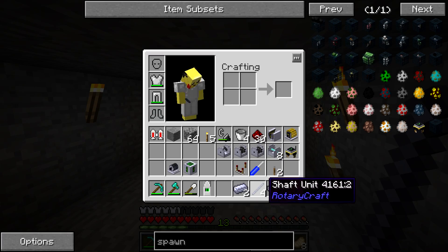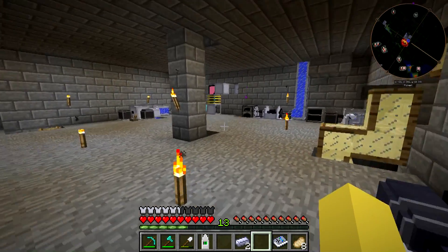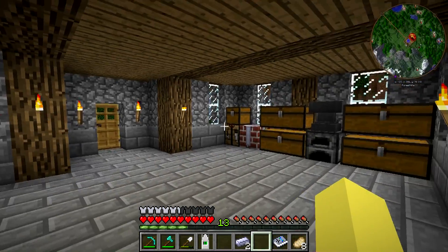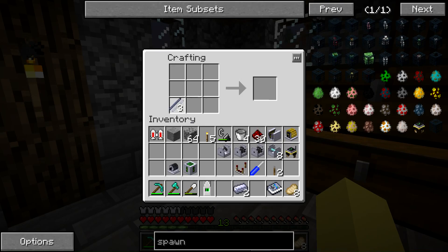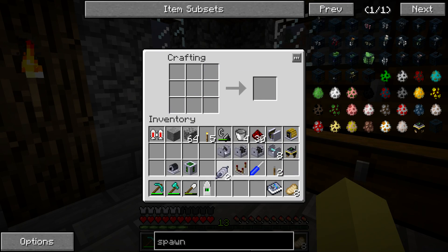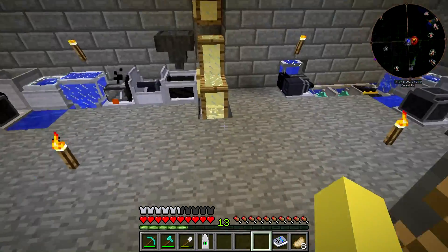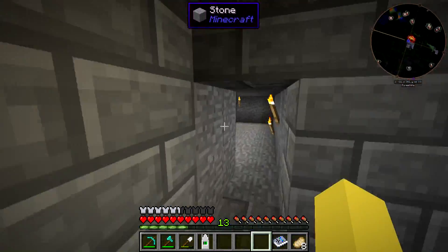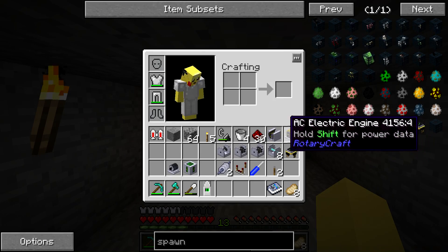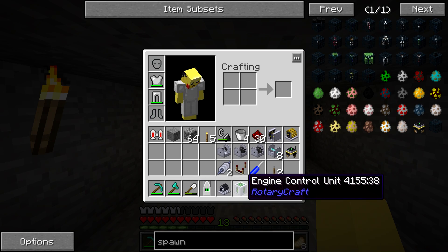I'm realizing right now I actually did forget to craft something real quick — it's pretty much the most crucial part of running the AC electric engine. It is going to be the shaft core, which is what we're magnetizing. It's really easy to craft: it's just two shaft units and a piece of steel. We're going to make two of them, and I will cover why in a little bit. Then we come back down here, go back into this room, and to start out we're going to be working with the micro turbine and the engine control unit.